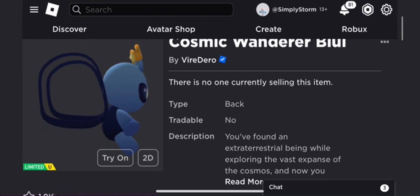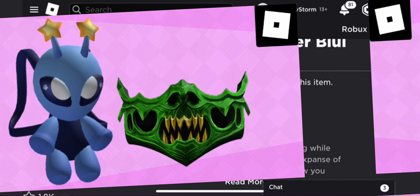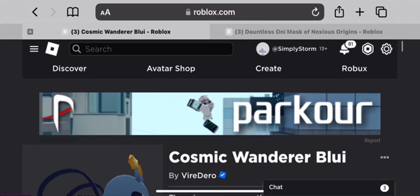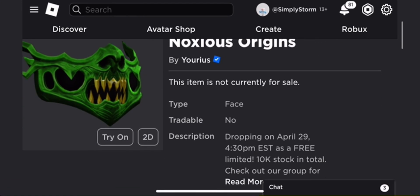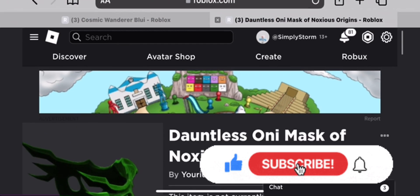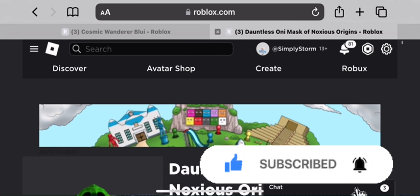Hey everyone, welcome back to the channel. In this video I'll show you how to get the Cosmic Wanderer and also this green mask — they're both free UGC limiteds. This one is the Donk the Noxious Mask, it's like an oni mask style.